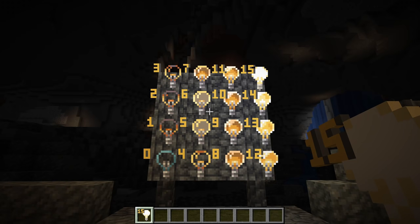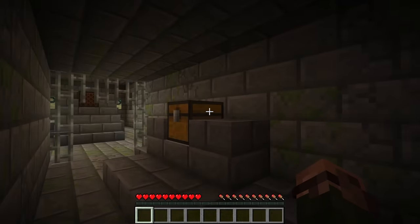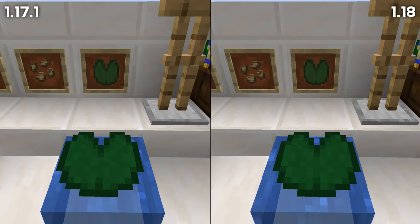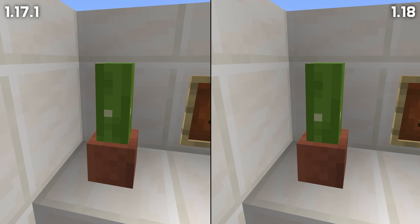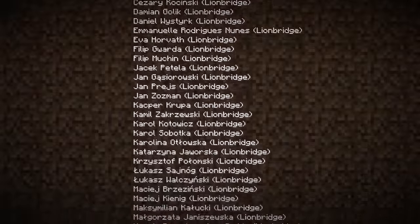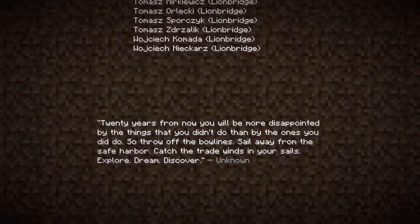Light blocks now have a separate model per block state instead of a single model. There's a new music disc item for the Other Side music disc, and the texture mapping has changed for lily pads, potted cacti, and the tops and bottoms of doors. There's also a new text file, postcredits.txt, containing the poem text that gets displayed at the end of the credits screen.